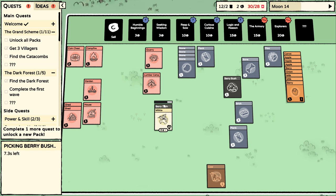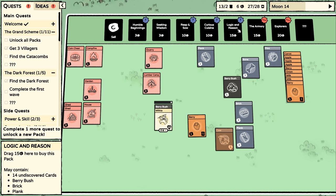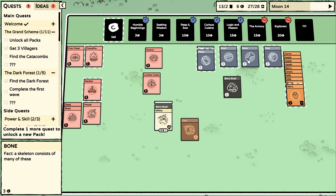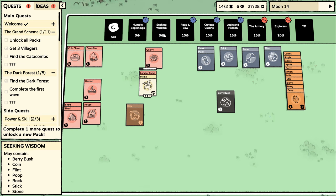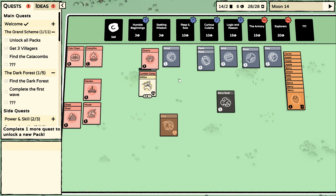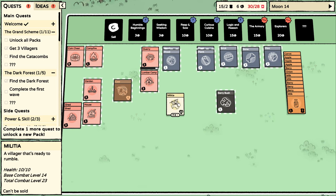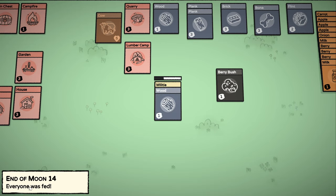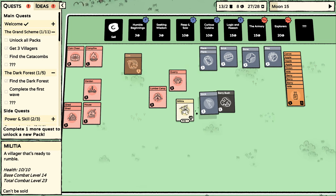Let's start on the berry bush. An idea: university gives you a new idea for every 50 coins you gift — feels like a lot. I'll sell all the stone since I don't really need it. Back to the lumber camp. Just looking at seeking wisdom to see what we could potentially get. I could do this for more food, not for the food itself but just to unlock another card. I'm at exactly 28 cards.